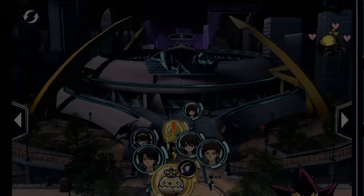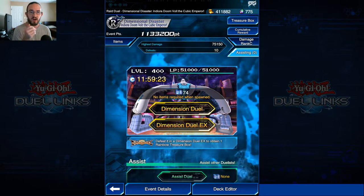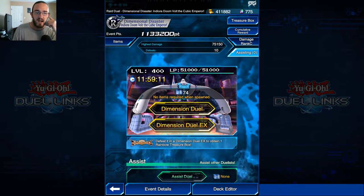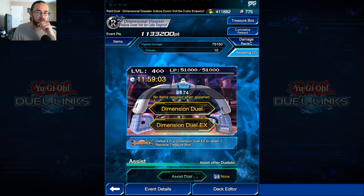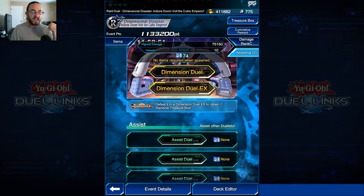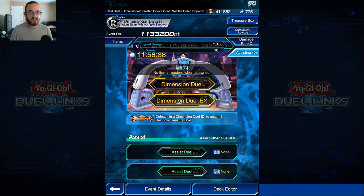I actually had to rebuild the deck from last season, because the one that Seto Kaiba was using and the one that Merrick was using are different, and I actually replaced Merrick's old deck with a different one. This is level 400 - he has 51,000 HP life points. I might need to fight one with more because I might deal too much damage in one hit. For Dimension Duel EX, you just have to duel him five times to activate that - either from him being summoned on his own, so you fighting him, or from duels where you assist other players.